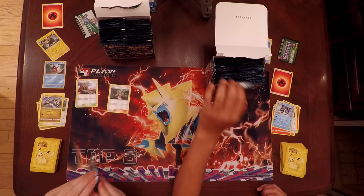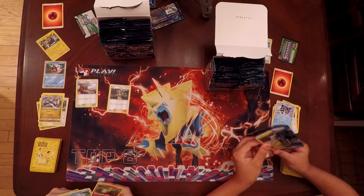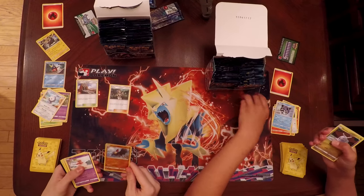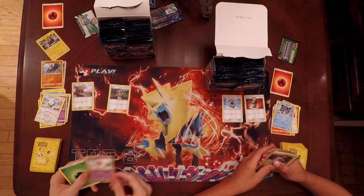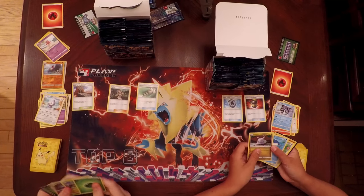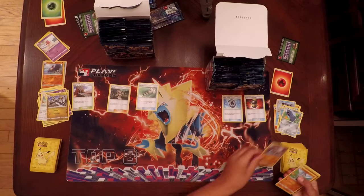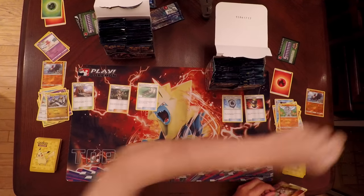Pack number two from the left side. Corphish, Carvana, Patrat, Gothita, Castform, a Reverse Holo Gliscor, an Oricorio as my Rare, and a Field Blower as a Trainer. Samantha has a Goomy, Wailmer, Beldum, Rockruff, Machop, Gliscor, and a Secret Rare Field Blower.